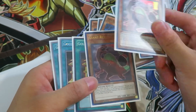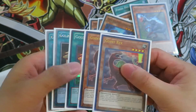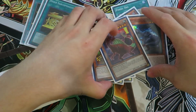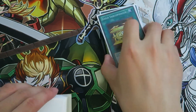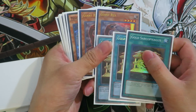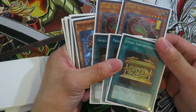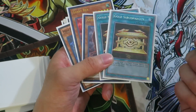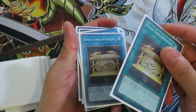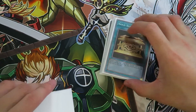Because of Gold Saurosuchus, you can freely get a level 4 monster out at any point during the turn - before your normal summon, after your normal summon, etc. It's essentially a free level 4 monster, so now dinosaurs have access to something like a Performapal Skullcrobat Joker - except you don't take damage. The reason you play three Gold Saurosuchus is because it's essentially an Unexpected Dai for Giant Rex. You just want to see this card as early as possible to dig into Giant Rex quickly, and even the second or third copy can grab utility cards like Dark Hole or Soul Charge for later turns.